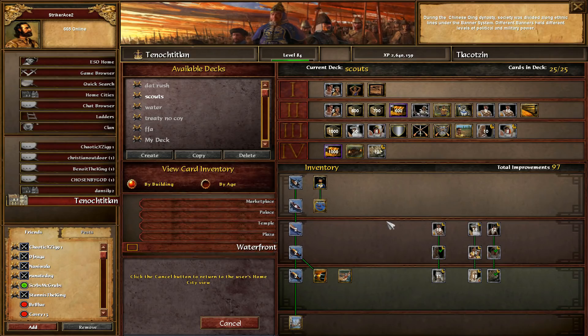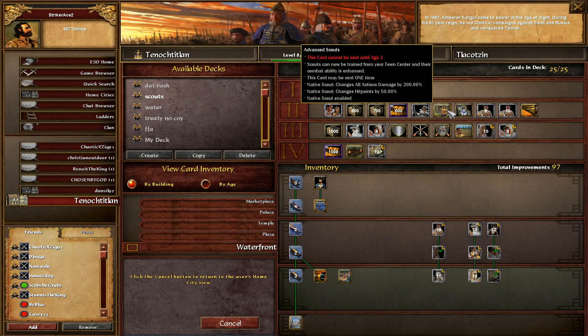This is my scout rush deck, my cheese deck. In age 2 there's a card called advanced scout, and it's so fun. When scouts are buffed by 200% attack and 50 hit points they end up with 180 HP and 15 attack, but they're classified the same way a skirmisher is while doing melee damage, so they're just kind of good against everything except lancers and really strong musketeers. They only cost 90 wood, so if you end up on unknown with no hunts on the map it's actually a really good unit to go for.